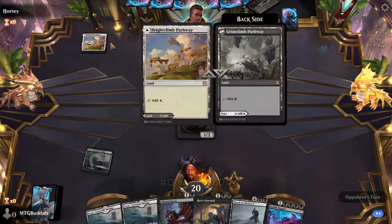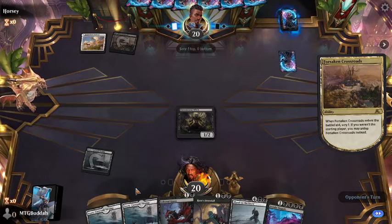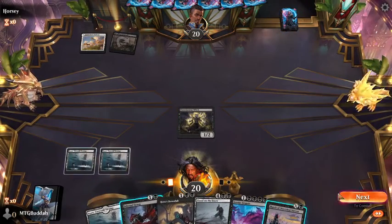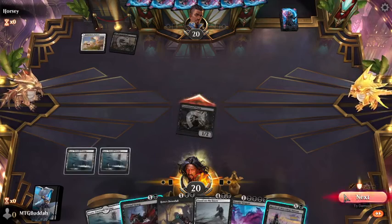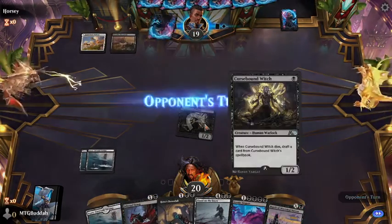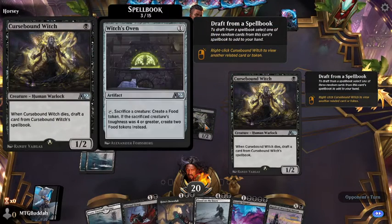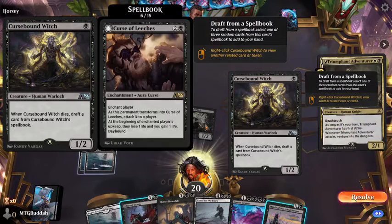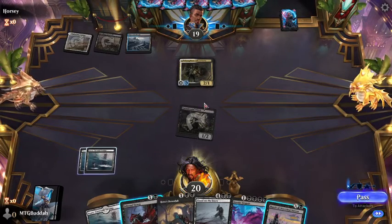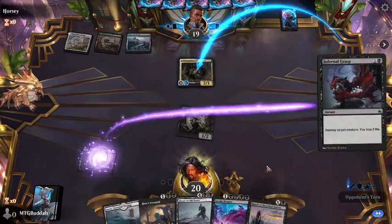He played a white land and now he's got a black land, so it looks like he's playing black-white. We will attack. This is in here more or less to die so that you can go get things — you've got several different things you can draft with it. I don't think I want him going into the dungeons, so we're going to kill that.